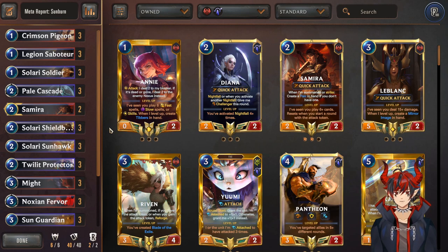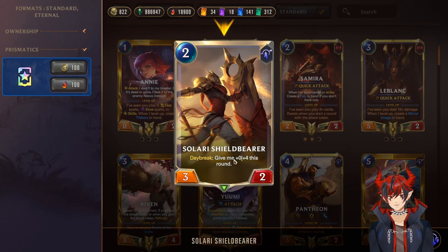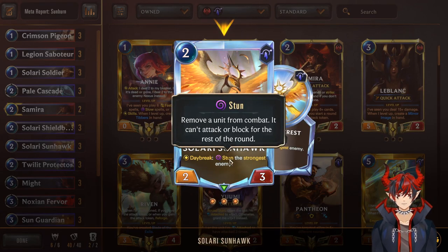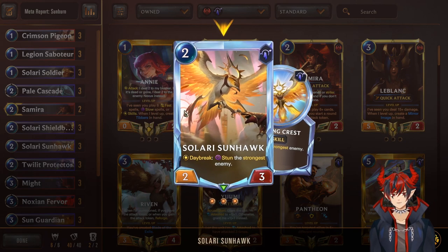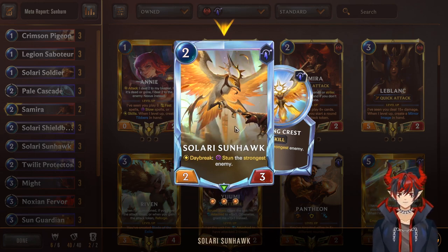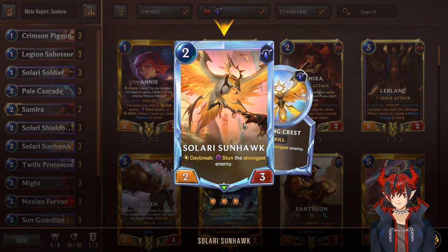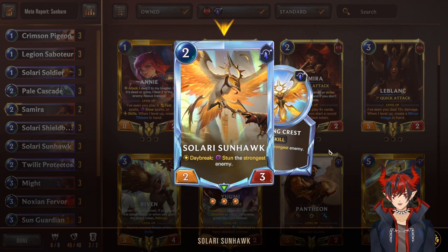I've personally used this deck to climb to high diamond with a 70% win rate and higher, so I can attest this deck is very powerful. It is the closest thing to an aggro burn deck that we have now that Decimate has been rotated out. If you enjoy aggro play styles, this one is pretty natural and easy to play. Next, we have Solari Shieldbearer, the 2-mana 3/6 I was talking about — on Daybreak, give me 0/+4. That is just crazy — really strong card. Solari Sunhawk is a 2-mana 2/3 — Daybreak, stun the strongest enemy. This is not a targeted spell, so Fizz cannot stop this. Leona's works the same because the target can change — therefore it's not targeted. Stunning is absolutely insane in Legends of Runeterra, so we do run this at 3. You can use it aggressively or defensively and be happy both ways.